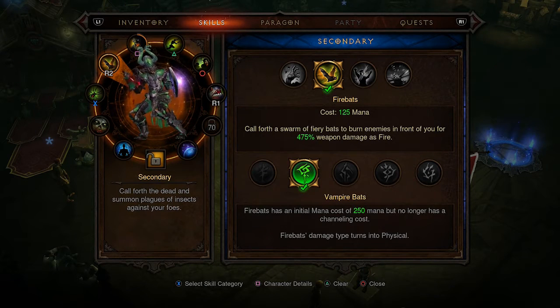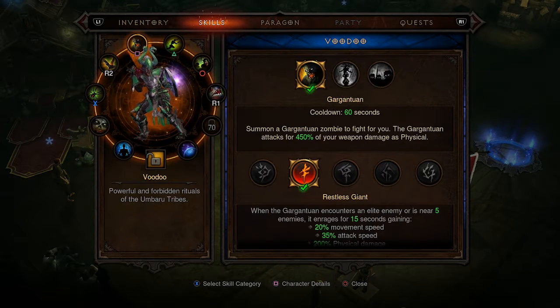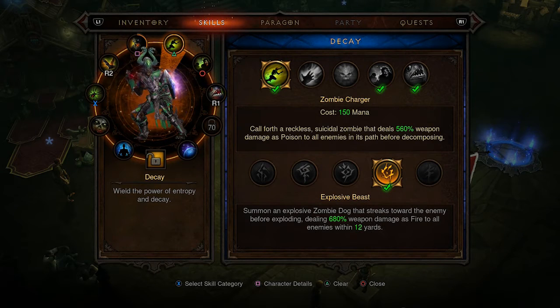And I'm going to put the Fire Bats back on, and I put them back to the Plague Bat mode, except this time I'm putting on the Vampire Bats rune, which will double the initial mana cost, but it won't have any channeling cost, so I'll be able to keep casting it forever. And then we have Debbie with the same rune on.